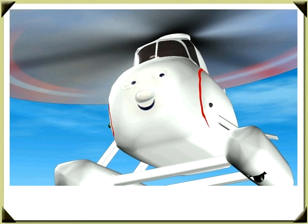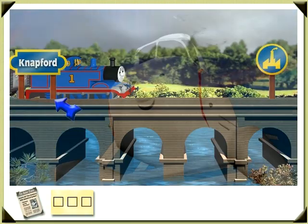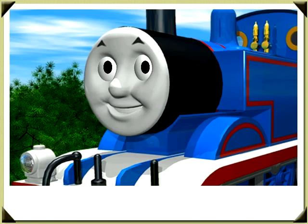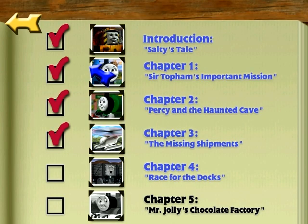Thanks for your help with my cargo, Thomas. You're welcome. Would you take this crate directly to the chocolate factory? Yes, I will. We found everything we need — all the cargo for Mr. Jolly's chocolate factory. We'd better hurry back so the workers can mix up the chocolate for their shipment. Well done. Let's do our fourth chapter, which is Race for the Docks.